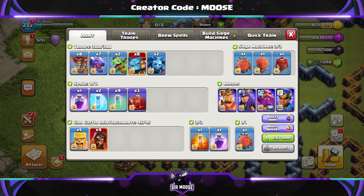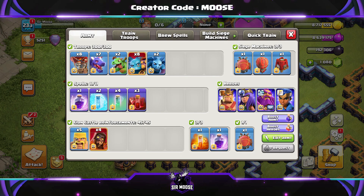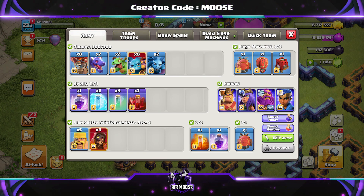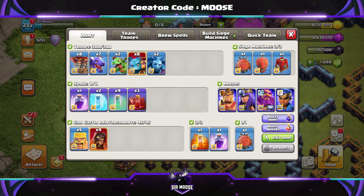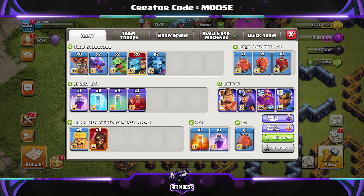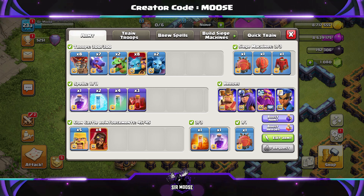Your army is going to consist of 8 balloons, 7 dragons, 2 baby dragons, 8 super minions, and 2 minions. One of those minions is Mike the Minion — if he's on the battlefield, you've got a really good chance of getting 3 stars. Your spells are going to be 1 rage, 2 freeze, 4 invisibility spells, and 3 skeleton spells. We're going to be using the Blizzard attack in the Battle Blimp, which means your clan castle troops are going to be 4 super wizards and 5 barbarians. Your clan castle spells will be a rage spell and a poison spell. Heroes and pets are going to be the King with Zac the Yak, the Queen with Lassie, the Grand Warden with the Electro Owl, and the Unicorn with the Royal Champion.